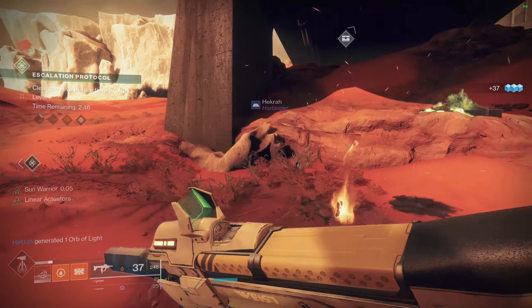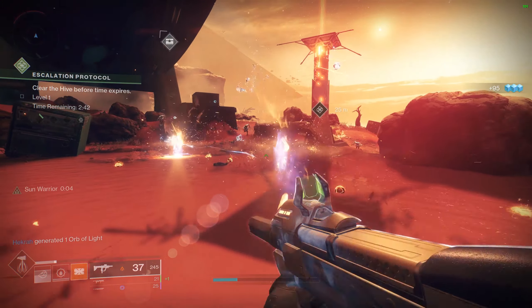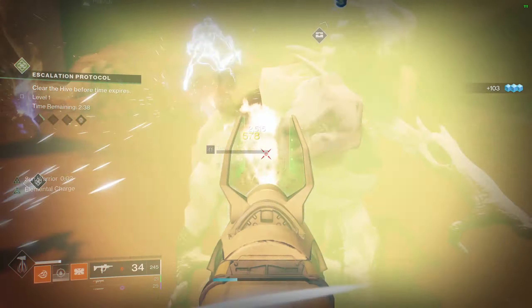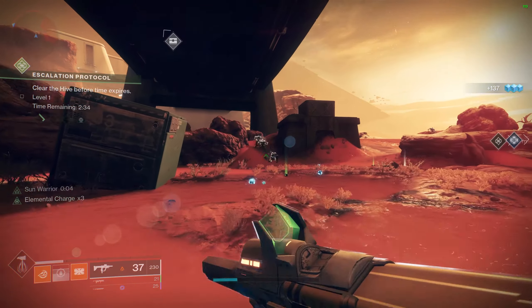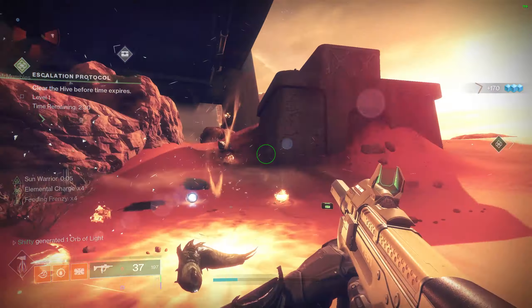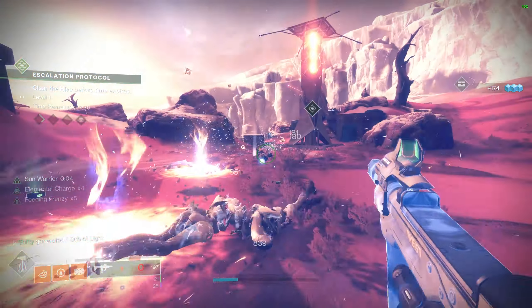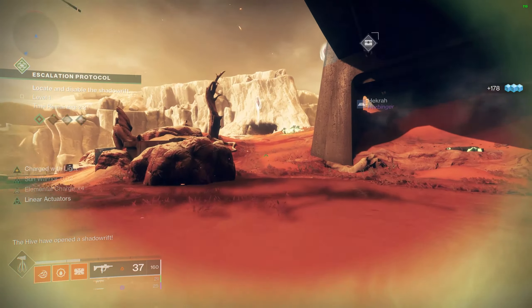It has a ton of hive enemies, it has hive bosses, and you just need to equip a solar weapon and your solar subclass to make sure you defeat some hive with solar damage. You can either do the first wave three times, or if you've got a good group or find a group of random players in the area, you can do three back-to-back waves. Make sure to pick up the hive tablets that drop — when you pick them up you will see it on the right-hand side of your screen. Once that step is completed you will have a cleansed artifact that you must bring back to the Drifter.